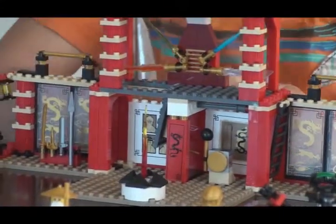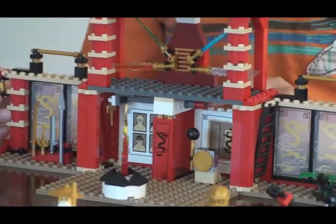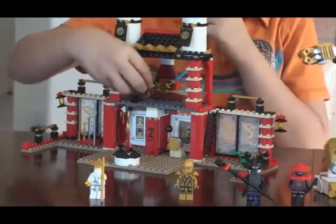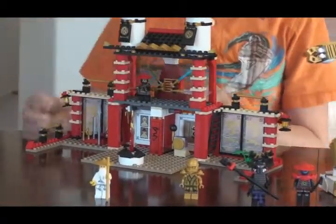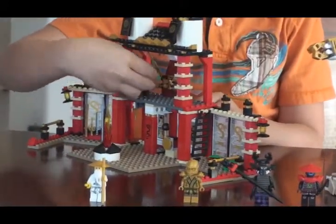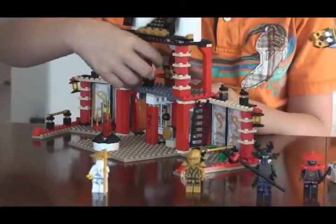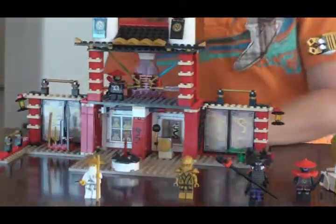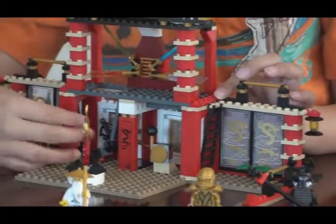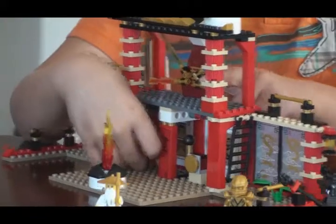After I switch that lever, it goes down, and when I switch it to the other side, it goes up. For example, we are going to use the trap on this guy, and we are going to switch the lever. So here is the light — that is what the trap is like. It makes them fall down so that they can't get up here and get these things.